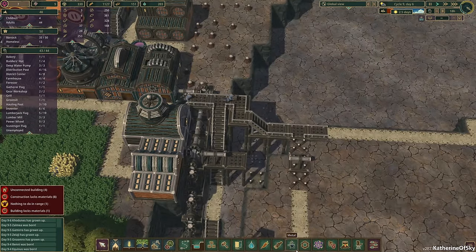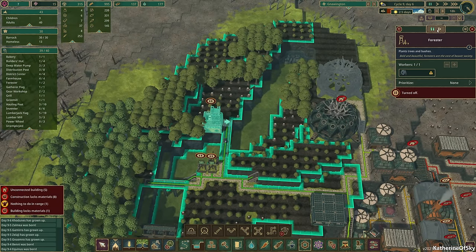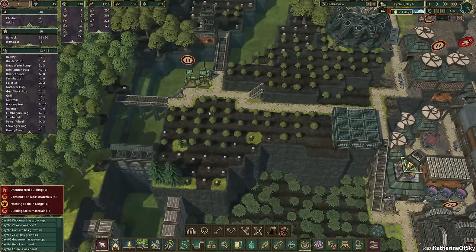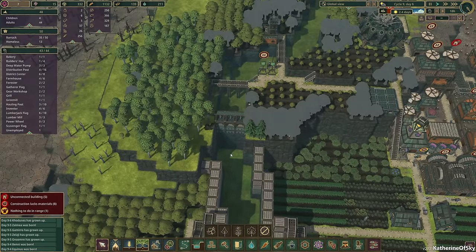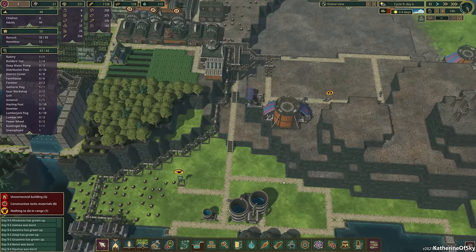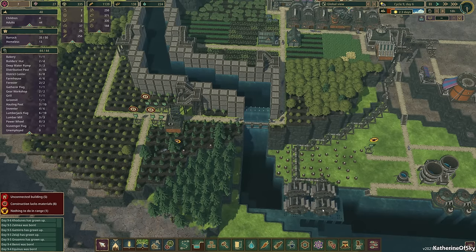Now we do actually have a lot of people missing. Let's go ahead and open up some of these jobs here because I don't need that many inventors going on here. Let's just turn off a couple of them — that leaves us one unemployed person. Let's go ahead and just get the trees going on here. The forester is going to start working. This area, yeah, is getting cleared of trees. Do we want another builder? Let's get another builder going on.